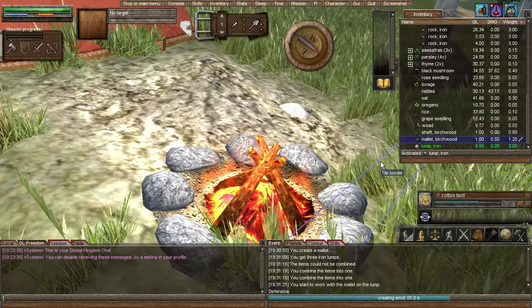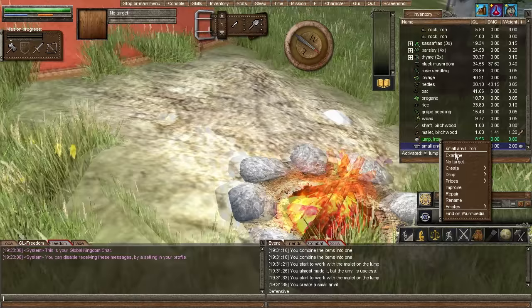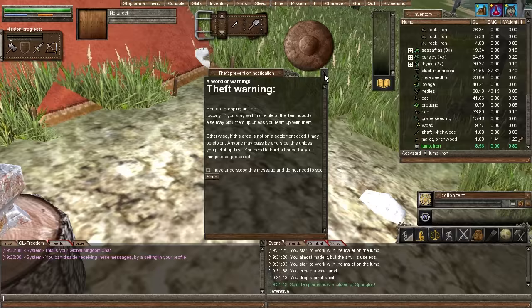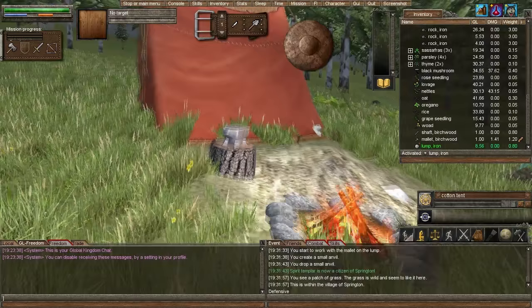We made a small anvil! Let's drop that on the ground just because it looks pretty. Usually if you stay within one tile of the item, nobody else may pick it up. We are inside the village of Springton so we shouldn't lose it. I don't think anybody's going to steal their mallet — but it looks pretty cool. That looks epic, just beautiful.